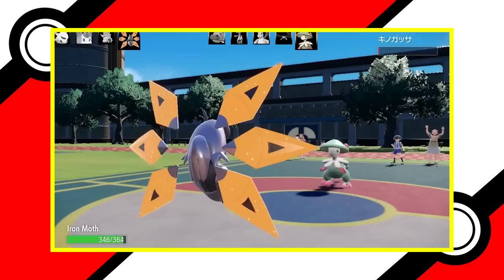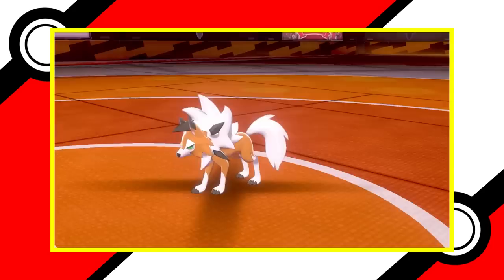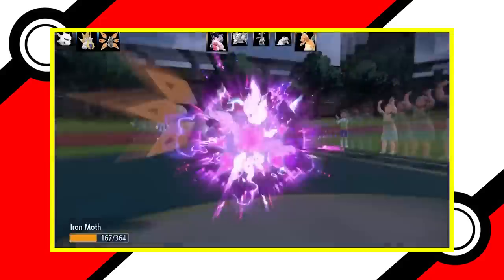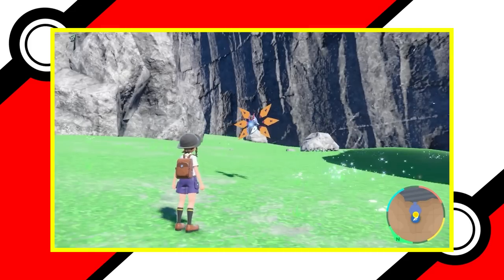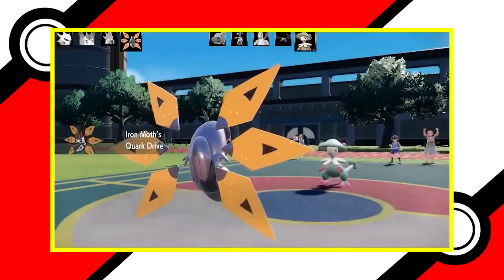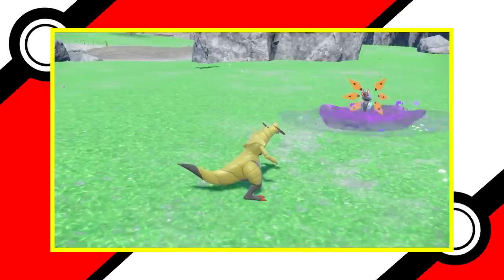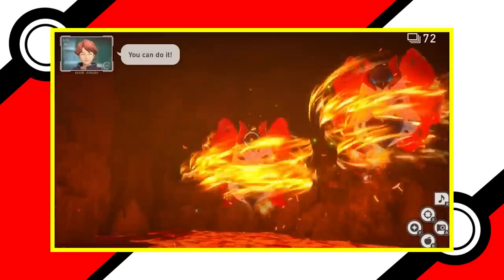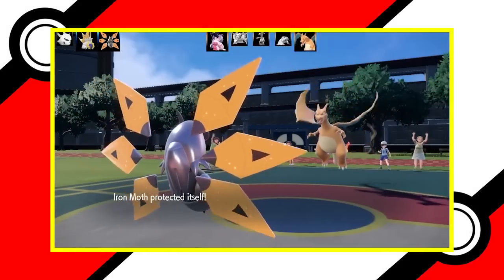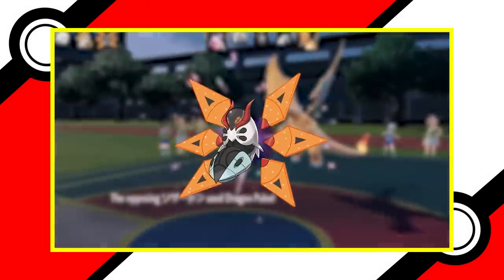But can the same be said when going up against the future Paradox form, Iron Moth? Iron Moth has a little more in its special stats and speed, whereas Volcarona has a little more in physical stats and HP. They both have access to a wide variety of moves. Volcarona has Quiver Dance to help boost some already high stats, and Iron Moth has access to Toxic Spikes, which can put most of its opponents on a timer. They also each have an ability that can boost their stats or moves under certain circumstances. Where Iron Moth ultimately takes the cake is in its type effectiveness. While Iron Moth has one more weakness than Volcarona, it more than makes up for that in resistances — Volcarona has 6, while Iron Moth has 8. Iron Moth also has 3 four-times resistances to Bug, Grass, and Fairy, while Volcarona only has 1. We proclaim Iron Moth as the winner, with Volcarona a very close second.